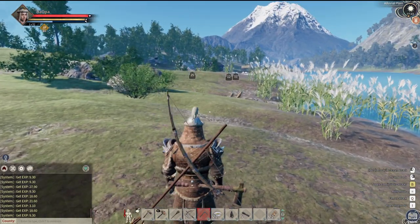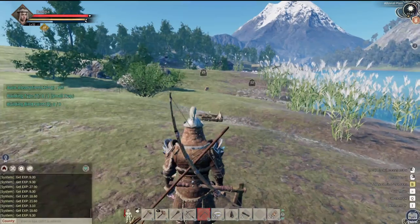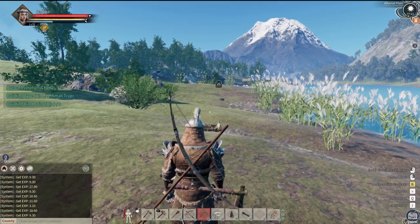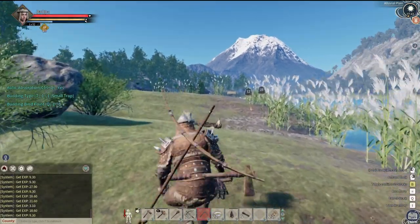All right, so I'm going to try out using something that I just crafted. I don't know how it works, so I'm going to try to do it as I go. So there's foxes, and this says it does rabbits or foxes.